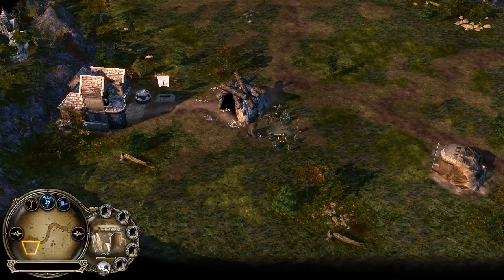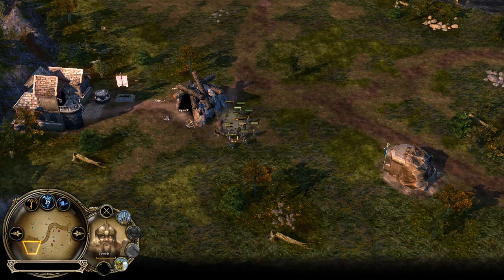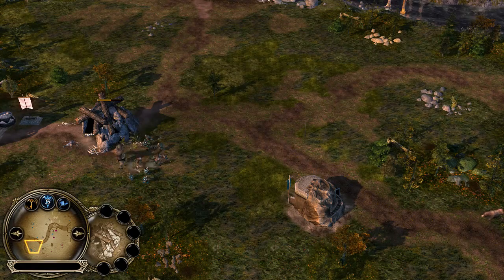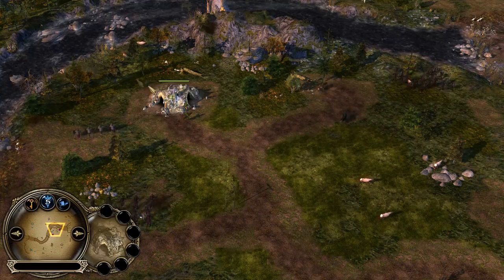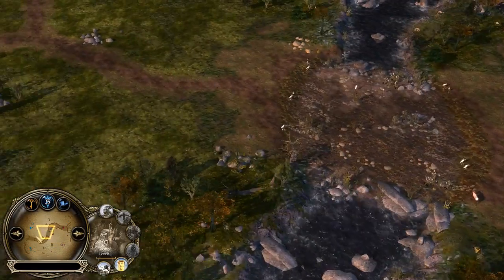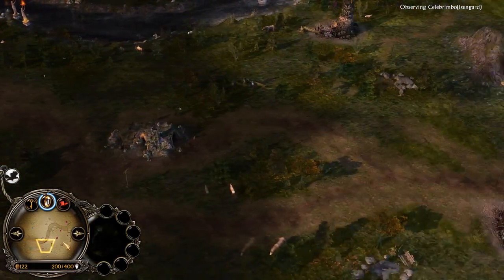In the south, Turgon is going with Pikemen trying to creep the Troll Lair, and he will be successful I think. Nonetheless those Pikemen should concentrate on the troll, not the cave troll lair. Celebrimbor is checking if his opponent was creeping the Warg Lair on his side of the map, and he is going with Pikemen to creep it himself — really good move. Meanwhile his opponent Turgon is heading with more and more Guardians and will be able to creep the Troll Lair.